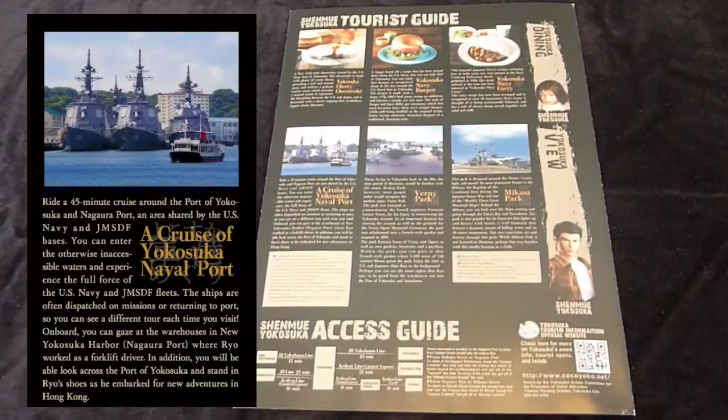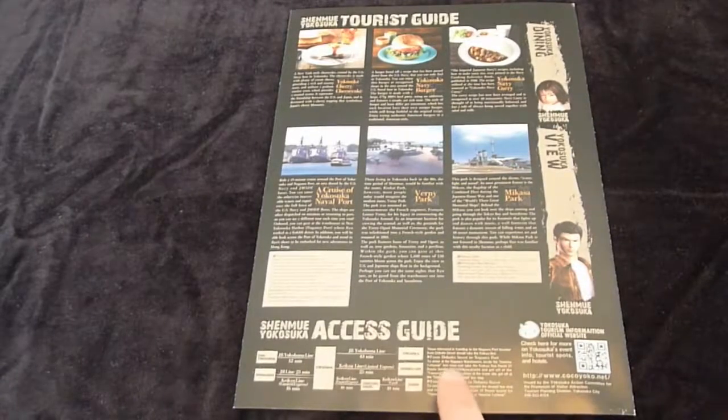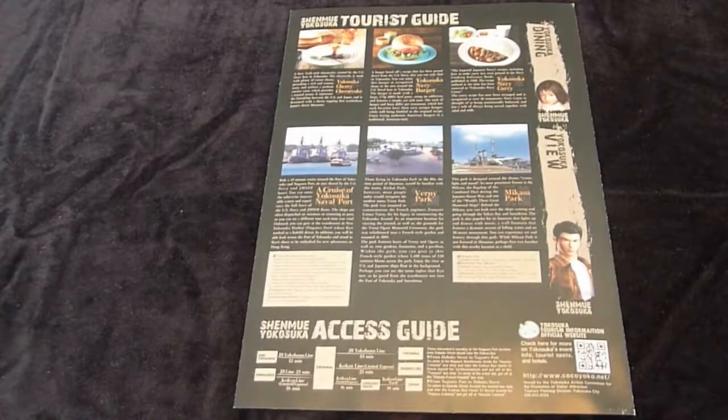I've actually done this cruise myself recently. The commentary is in Japanese only, but I think it's well worth doing even if you don't understand Japanese. The cruise takes about 45 minutes, and you get a close-up look at some of the warships and submarines and the general harbour area. Then down at the bottom, there's some access information about which train lines you can take to get to the Dopita Street area, and also which buses to catch to get across to the harbour where Ryo worked.